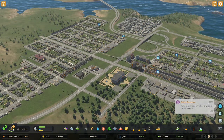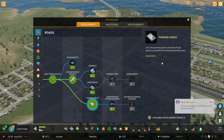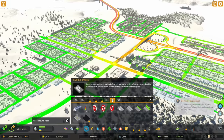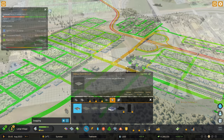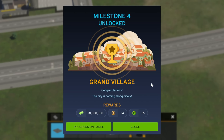While we're waiting for the last few XP, I'm going to unlock parking areas. Jumping into our road tab, we now have a parking tab with all sorts of options: small, medium, large, very large, and overground parking as well. We're so close — one more teeny tiny car park and there we go: Grand Village milestone unlocked!